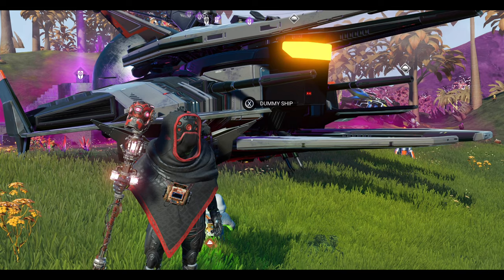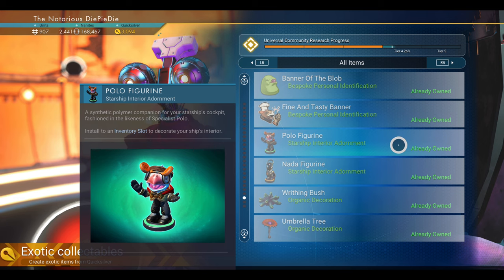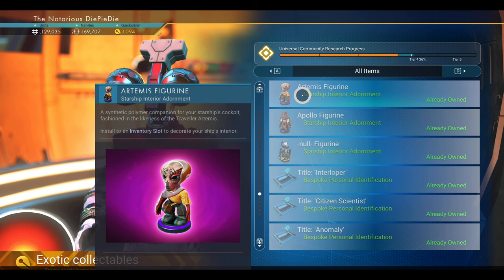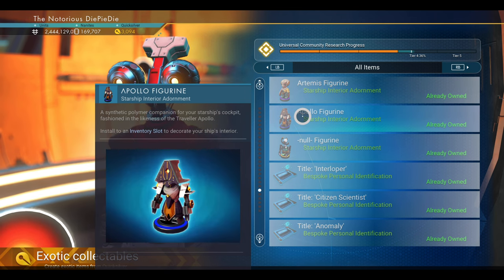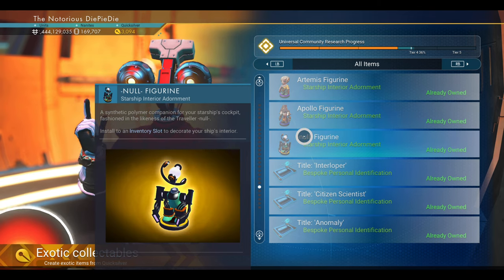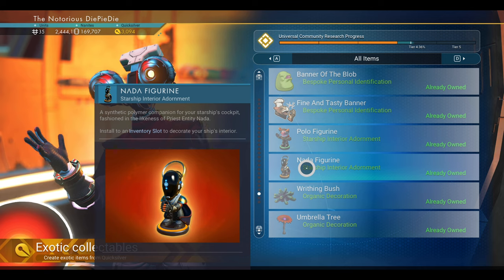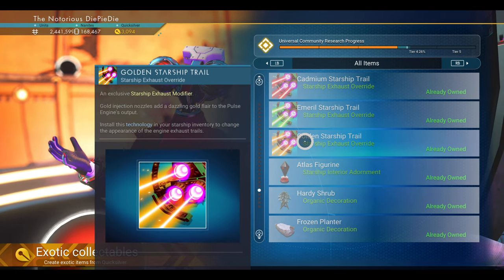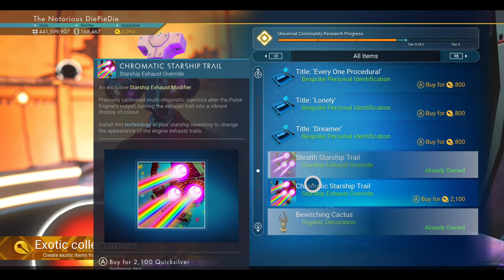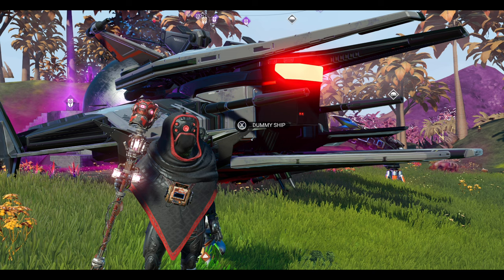This is what you are going to need first of all in order to take full advantage of Polo's power. Get yourself up to the Anomaly and to the Quicksilver dealer. Once there, grab the Polo figurine — that's the most important one — followed by Artemis as the second most important. Then grab the Apollo figurine, the Null figurine, the Atlas figurine, and lastly the Nada figurine. You'll also need as many starship trails as you can get — some are Quicksilver, some are from expedition rewards, but get them all if you can.